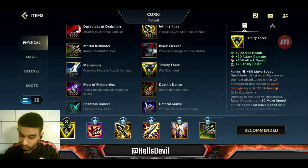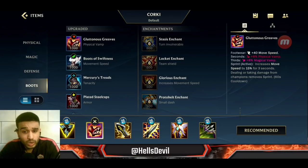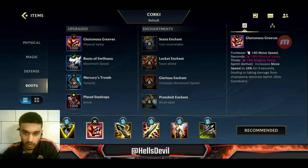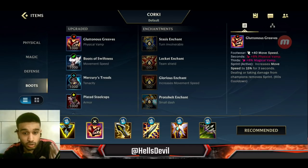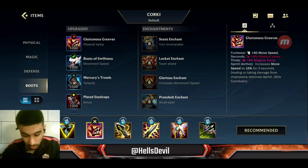After Trinity Force I almost always go for Gluttonous Greaves. These are really nice for Corki — this is basically all the lifesteal you need. It gives you 8% physical vamp and 8% magical vamp. Since Corki deals both physical and magical damage, you effectively have 8% lifesteal, which is really nice — you're gonna heal up whenever you deal damage.